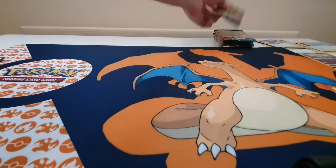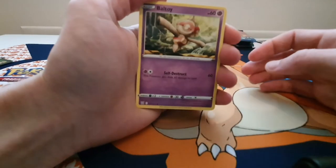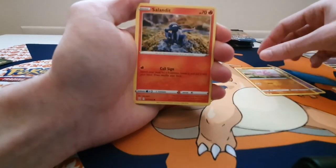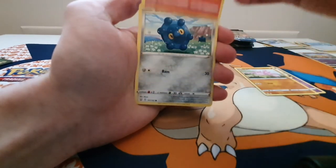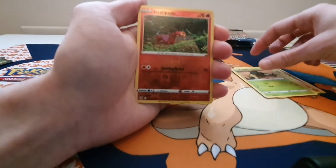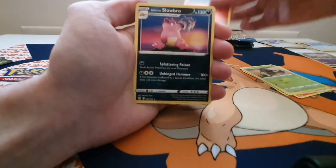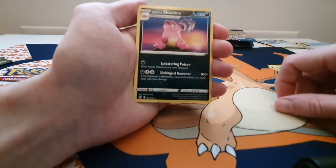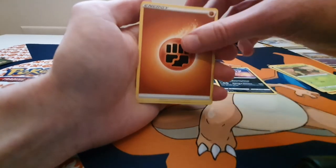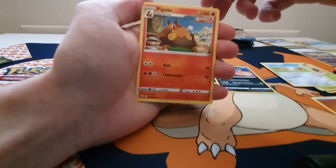Okay, so we are on to the Tyranitar artwork packs. Let's start: we've got a Boltund, Gligar having a fly, Salandit having a sit, Bronzor, Cacnea, a Reverse Holo Sizzlipede, Galarian Slowbro — another new pull for us there — the Energy, Dewblade, and a Single Strike Pignite.